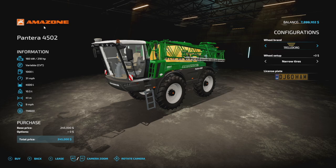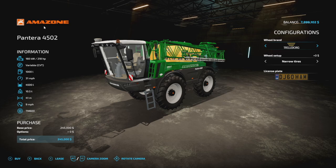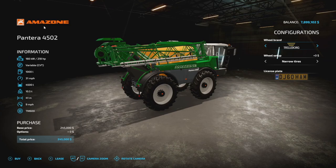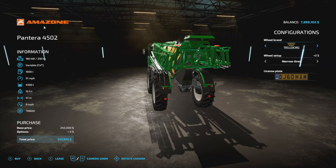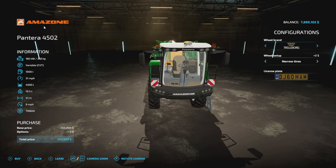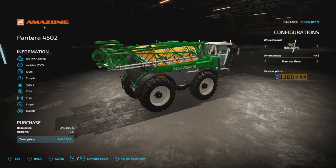First up, new mods for all platforms: we get the Amazon Pantera 4502. It is back for like the third or fourth game in a row — I love this thing. It has 218 horsepower, a variable transmission, 1000-liter fuel capacity. It's crazy. There's a trailer hitch on the back — 31 miles per hour, 4500-liter capacity for liquid fertilizer and herbicide. It weighs 10.5 tons, so it's a heavy boy. It's got a 41-meter boom spread, and you're working at nine miles per hour.